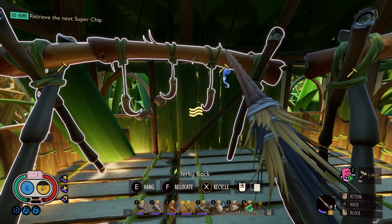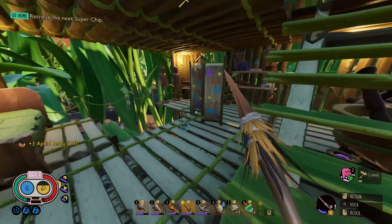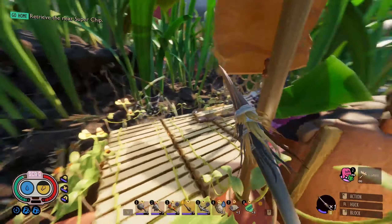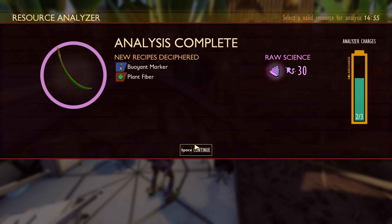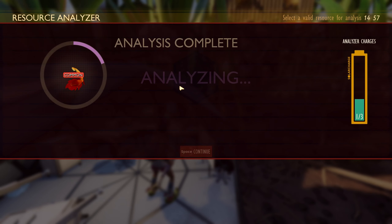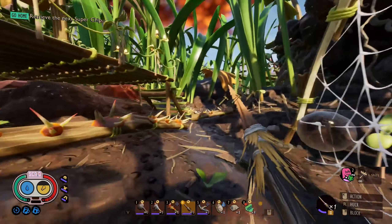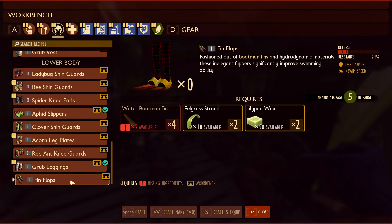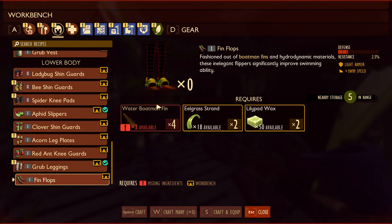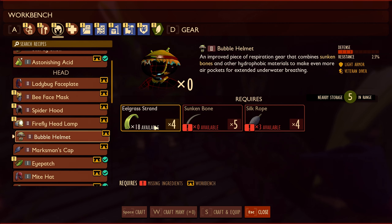Totally forgot what we came in here for - replenish the aphid jerky. Holy crap, look at all the aphids I've got, that's amazing! We have to craft up some stuff - analyze everything so we get a buoyant marker, that's pretty cool. We got fluid flippers, water bowmen mount and this stuff. Oh wait - I must have already had the recipe for the flippers unlocked. It makes sense why I had the bubble helmet too. Pinflops - oh, it's four not two. Dang it, so we have to go back to get them. I need five bone for the bubble helmet.